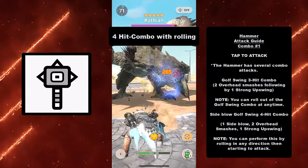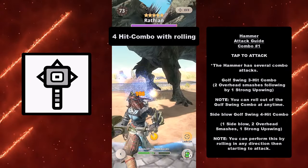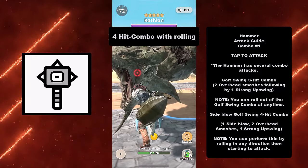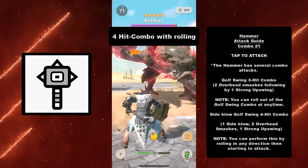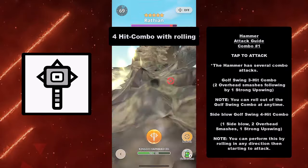For the next combo, we have the Side Blow Golf Swing, which is a four-hit combo. When you roll towards your large monster, you can do one side blow and two overhead smashes — so you do a side blow before the three-hit combo — and it ends with a strong upswing, like you see here.